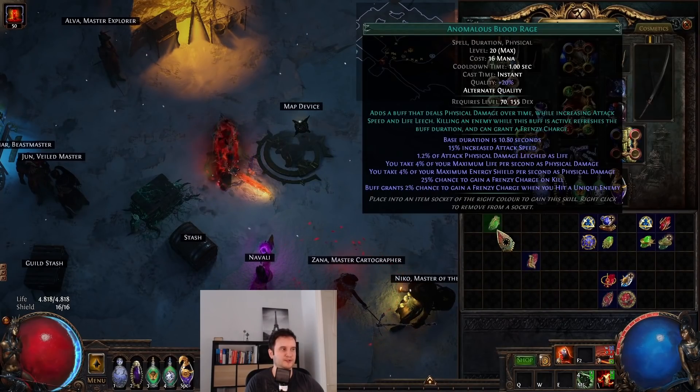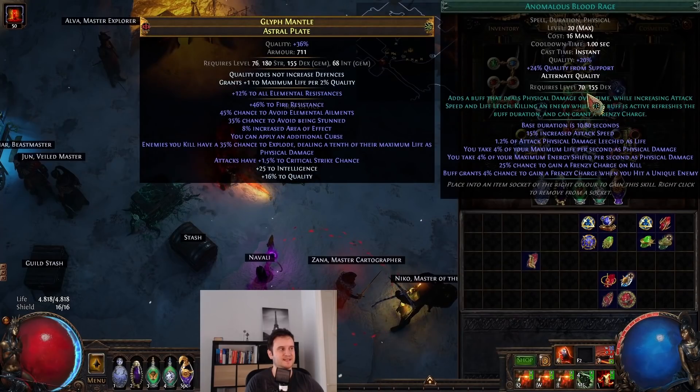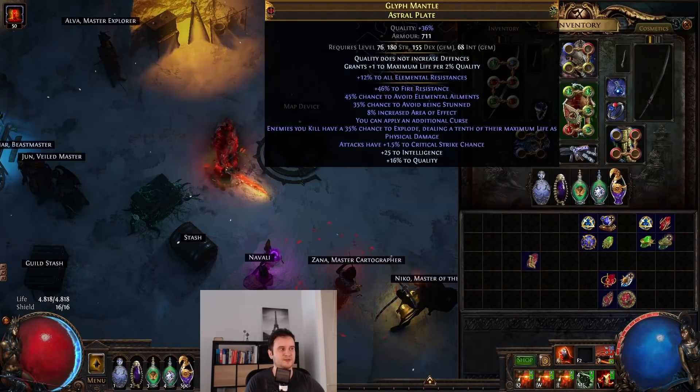Enhance also enhances our Blood Rage. We have Anomalous Blood Rage, which gives us 2% chance to gain a Frenzy Charge when you hit a unique enemy — this kind of negates the downside of Blood Rage not being up against bosses. Especially since we're hitting so fast, Frenzy Charges are always up against bosses. With Enhance this goes to 4% — double the chance — which is also why I really like the setup.